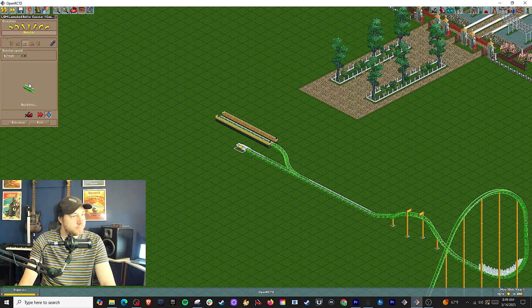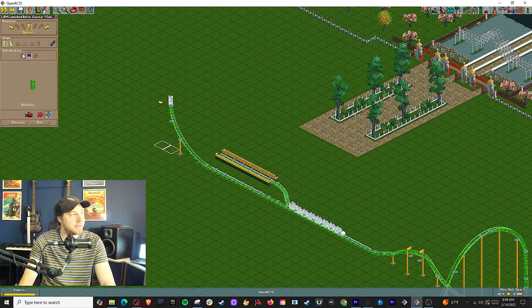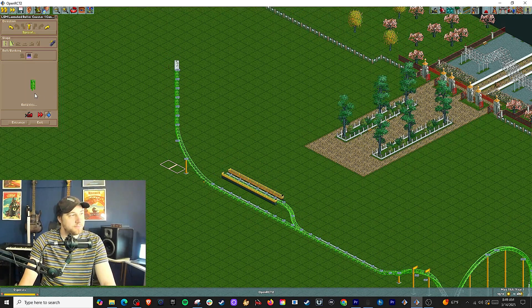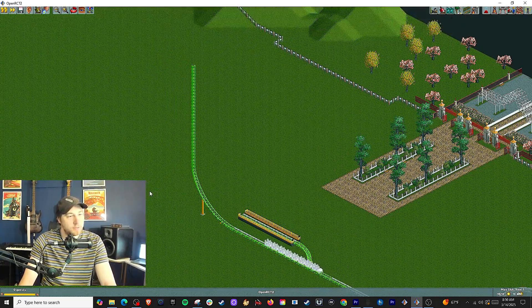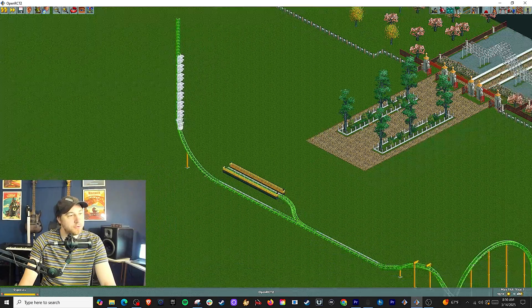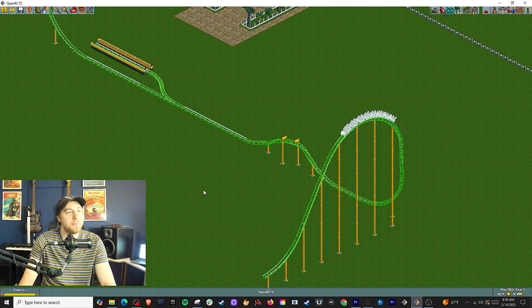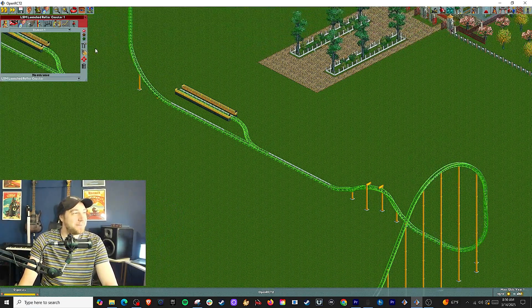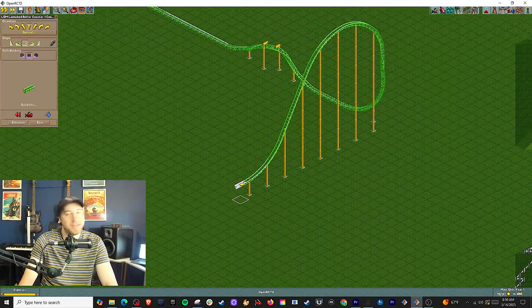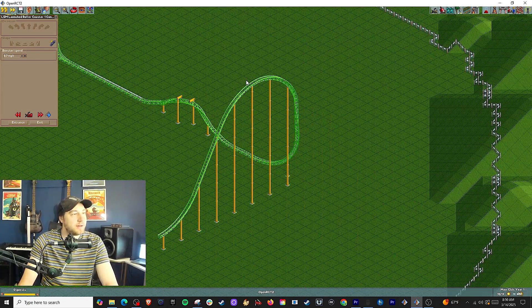We're going to add a booster. Now it's not going to hit this booster because it's going backwards, but we can do an additional launch to get that extra speed so we make it over. It won't be the highest top hat ever or the highest vertical spike ever, but it's going to be pretty cool. With guests on the train, the weight will probably help. Let's add another booster just to be safe.